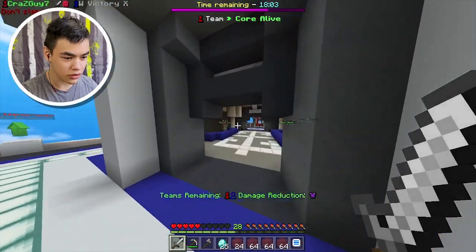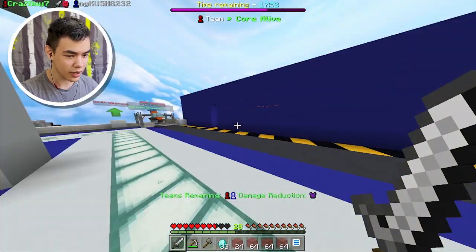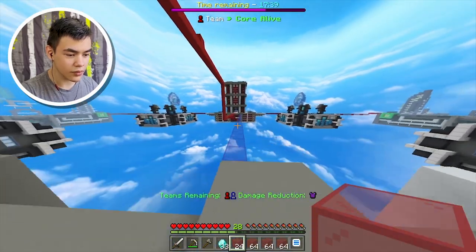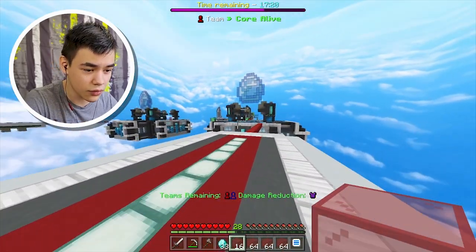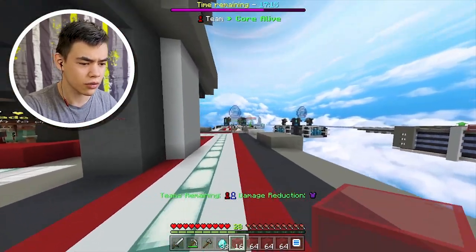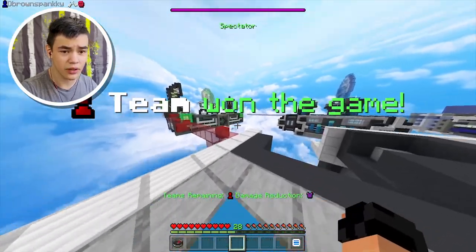I'm gonna check at their base if they have anybody - die die die, get out of here! Let's go, I think I leveled up too, that's insane. Where are all the rest of the people? I'm gonna go back through mid to see if I can find anybody. I don't think there are any blues here. Let's check this island over here because they've got to be here somewhere. I think one of my red teammates is going over here - oh, we won!